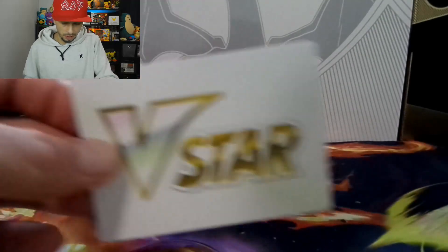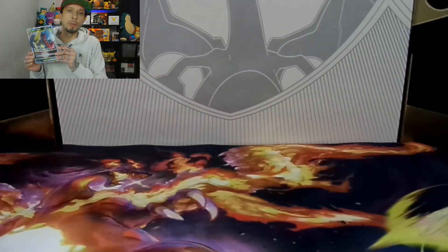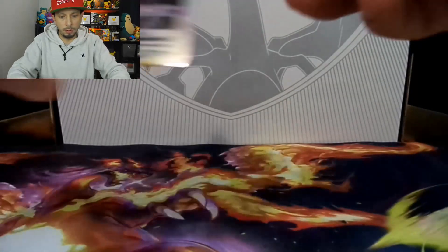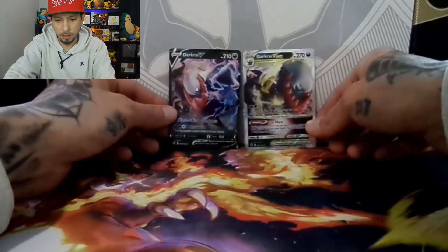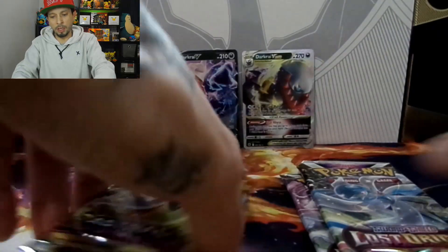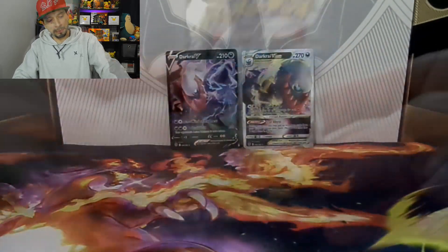So you get this beautiful V-star marker in there, there's the code card for the box — good luck to whoever gets that — and there's a big jumbo boy, put that off to the side. Oh, and the promos — beautiful promos. Then we got Lost Origin, Astral Radiance, Astral Radiance, Lost Origin, Astral Radiance, two Brilliant Stars, and another Astral Radiance. So I'll go Lost Origin, Astral Radiance, and then end off in Brilliant Stars — that's how I'm going to do it.